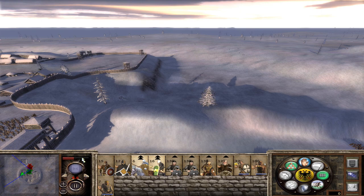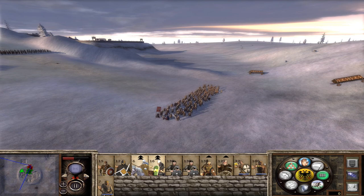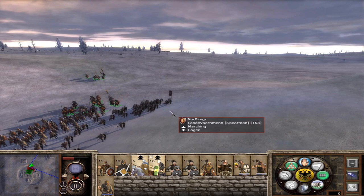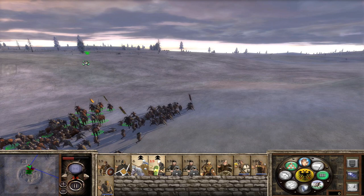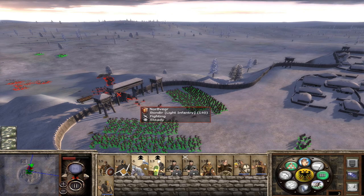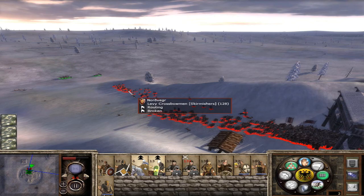They are actually using their crossbowmen to get their ram up to the gates. Maybe I can kill the captain — he's a spear unit, but if I go from this angle I might kill him immediately. He's going to start moving before I'm able to kill him because you guys didn't charge exactly where I wanted. Pull back — they're going to run in. The crossbows are already routing. That's beautiful! I can just run down their crossbows with my cav, then have everyone start trying to shoot.